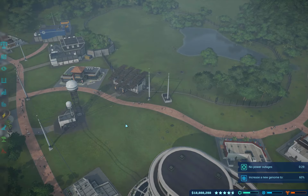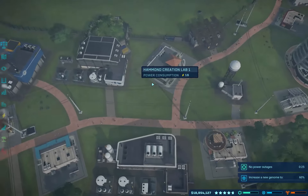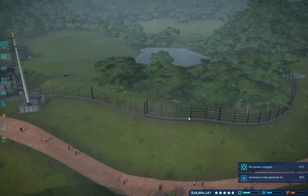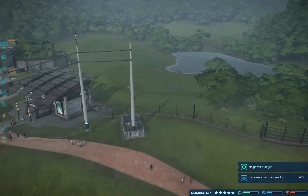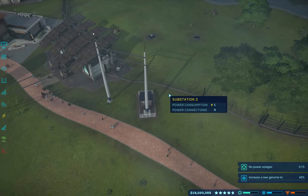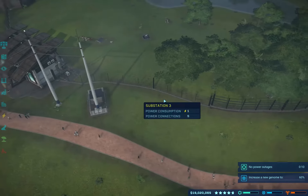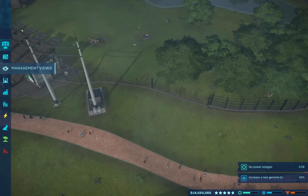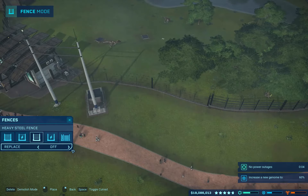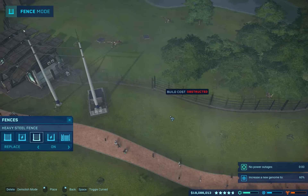Welcome back to Flexible Games, where we are playing Jurassic World Evolution. I've been upgrading the fence going around here, and these, for some reason, are not allowing me to do that. It's saying they're obstructing. Not sure how to take that. Like, what is obstructing those?